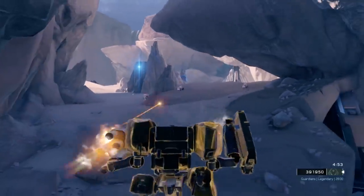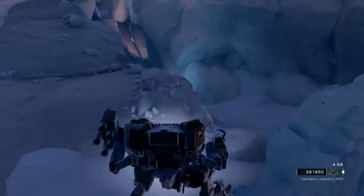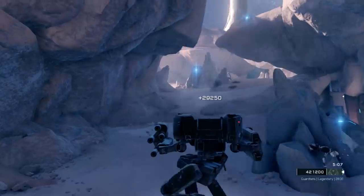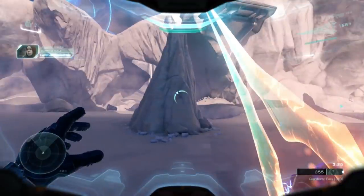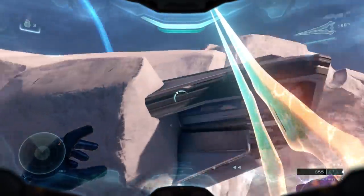Continuing forward, if you're using the Mantis you'll want to take out all the Prometheans in the next area — this will always include one Knight and several Crawlers, although occasionally it will also include a pair of Soldiers. If you're using the Ghost, go ahead and speed through this entire area and pull your Ghost around to this particular rock formation. This is where the final skip truly begins, and if you're able to perform it correctly, this will also allow you to skip the entire core sequence as well as the fight that takes place inside the Forerunner structure.